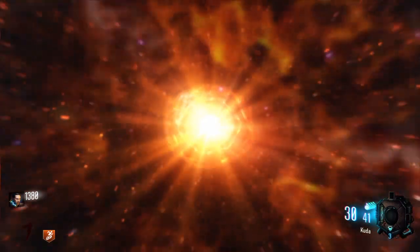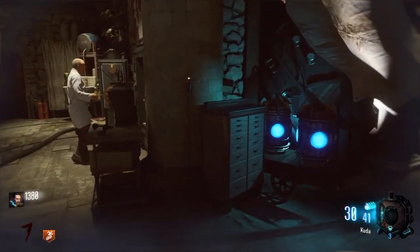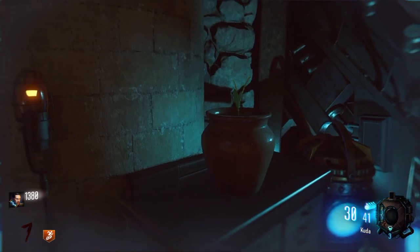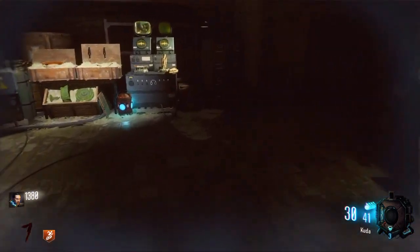There are two different ways of doing this — the plunger Easter egg or doing the actual main Easter egg. I'll put both of those links in the description below so that you can find out how to get to the past. But you just want to head over to that table and put the plant down.